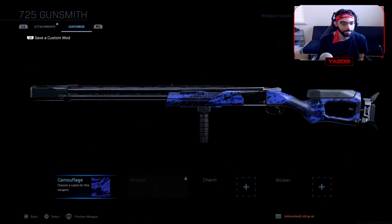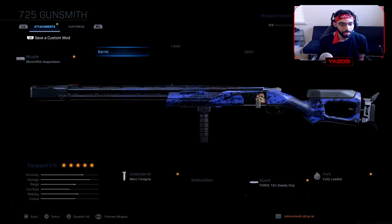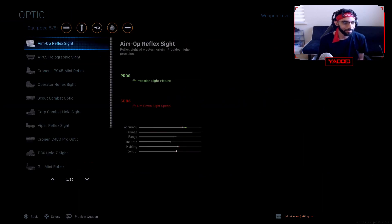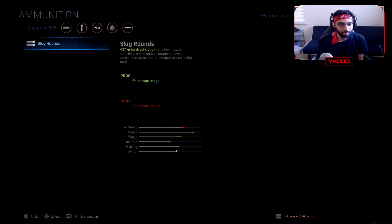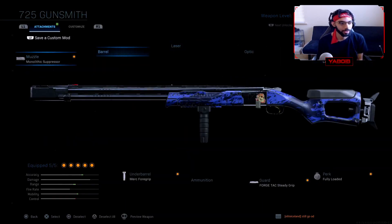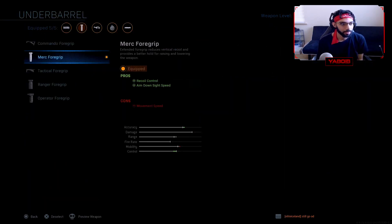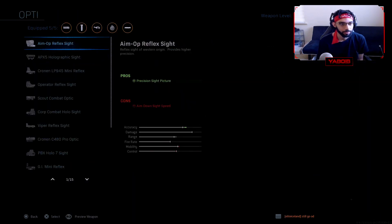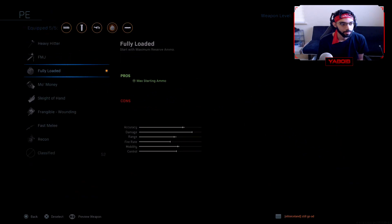I got three camos just in that one game. I might as well just get the thing gold for Damascus purposes at this point. You guys let me know in the comments what you think. I'm still trying to figure out — wait, it looks like I got a new attachment. Am I tripping?